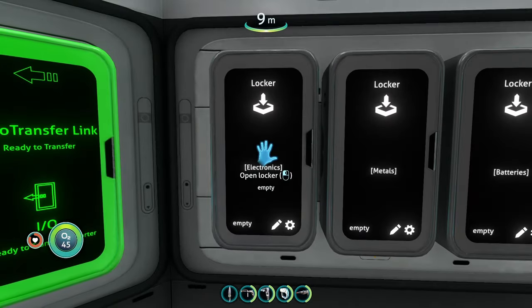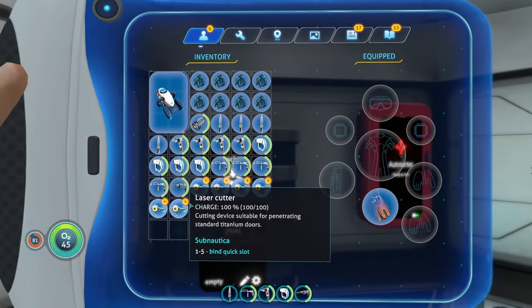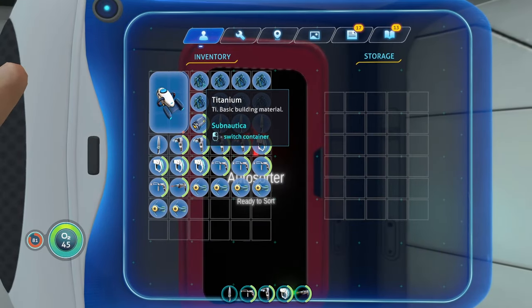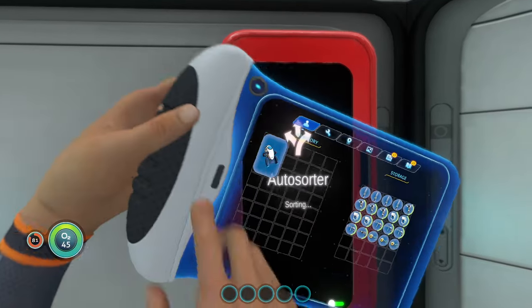I've changed all the lockers so this one only accepts electronics, this one only accepts metals, then we have one for batteries, and one for fish. I have a bunch of different resources in my inventory. We're going to put the stuff into the auto sorter again and see how it changes. We've got the fish, the electronics — all that stuff is sorting out right now, and it's done.